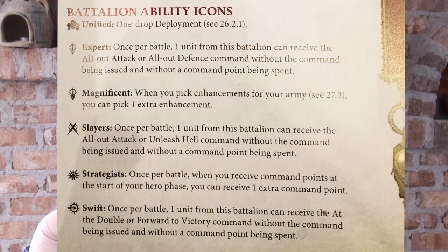Plenty of ways to gain command points so that you can use them for those all-important command abilities. You can see which ability the battalion grants you by looking at the icon associated with that battalion. Only battalions with the unified icon — currently just one — can use the one-drop deployment, where you set up everyone in the battalion during deployment all at the same time. Warscroll battalions no longer offer that ability. Battalions with the magnificent icon grant you an additional enhancement during army construction — that's command traits, artifacts of power, spells, prayers, and triumphs.